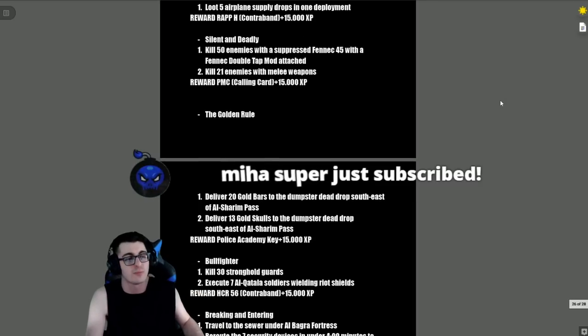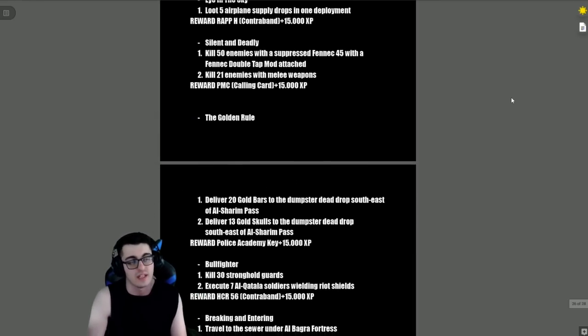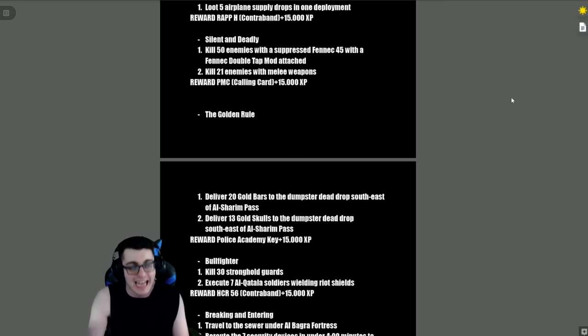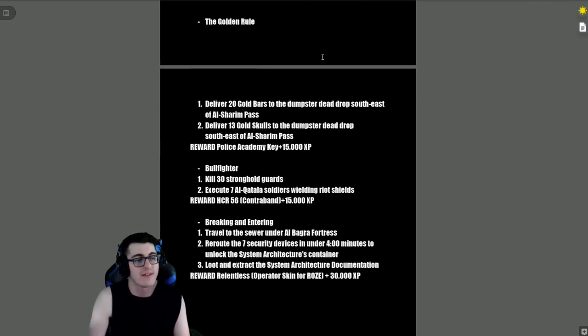'Eye in the Sky' — loot five airplane supply drops in one deployment. Reward is the RAPP H contraband and 15,000 XP. 'Silent and Deadly' — kill 50 enemies with a suppressed Fennec with a Fennec Double Tap mod attached, and kill 21 enemies with melee weapons. Reward is a PMC Calling Card and 15,000 XP. 'The Golden Rule' — deliver 20 gold bars to a dumpster dead drop southeast of Al Shareem Pass and deliver 13 gold skulls to the same dead drop.